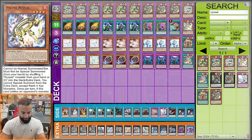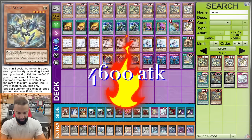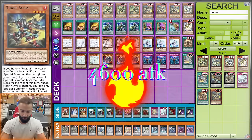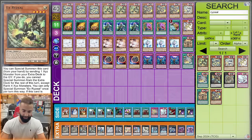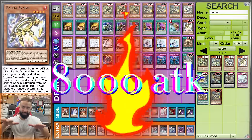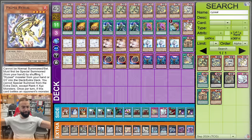The OTK math through D-Barrier: 17 plus 29 is 4600, plus 15 is 51, plus 14 is 61 with one, 75 with another, and 8000 total with all five on the field. So by putting all five Ryzeals on the field it's exactly 8000 attack — you can kill them through D-Barrier. D-Barrier is one of the only ways you'll lose, so I made a change from two to three Desires.